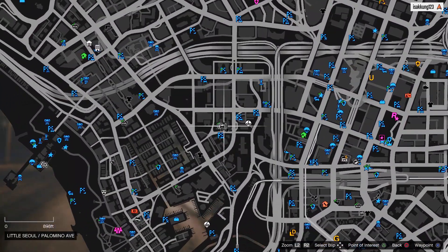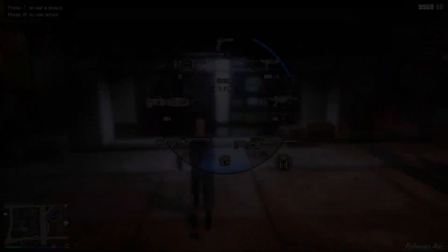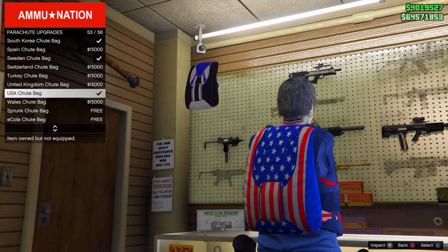Once you have landed in the yellow circle and the mission has ended, go ahead and fly over to any Ammu-Nation store. Once you are here, you just need to go ahead and buy and equip the Israel parachute bag.